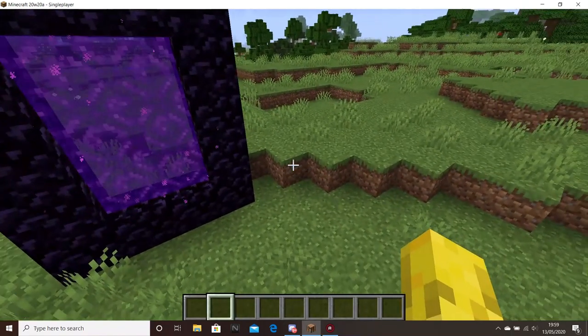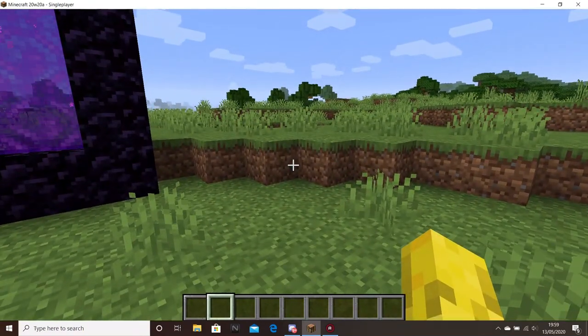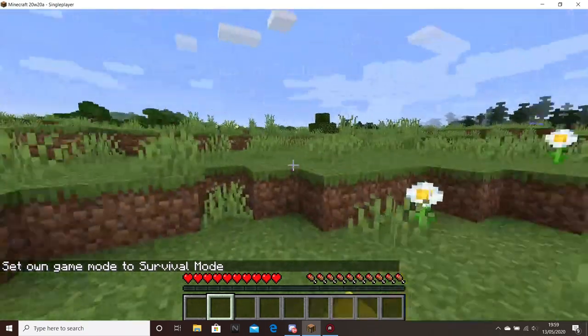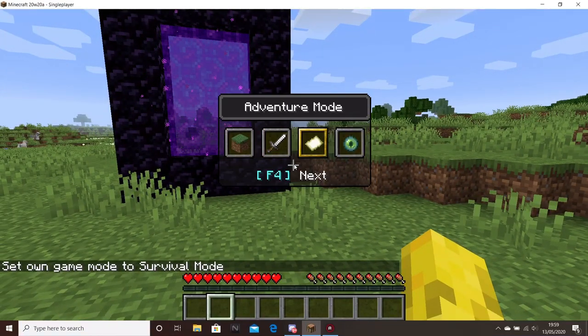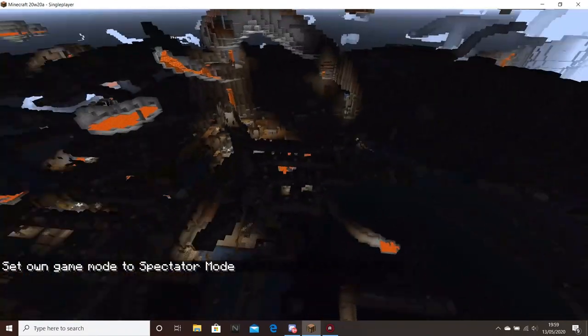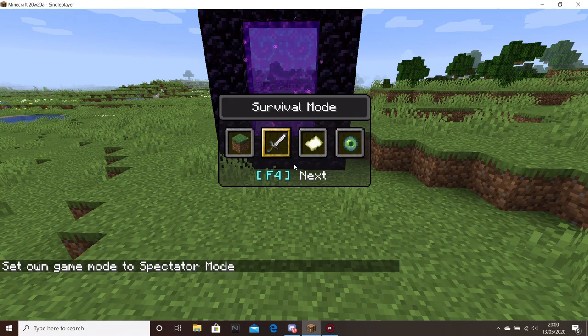So anyway, I'm in a world right now and I'm showing off the game mode switcher. As you can see I'm in survival — switching to spectator. It's quite useful for people who aren't really into typing.